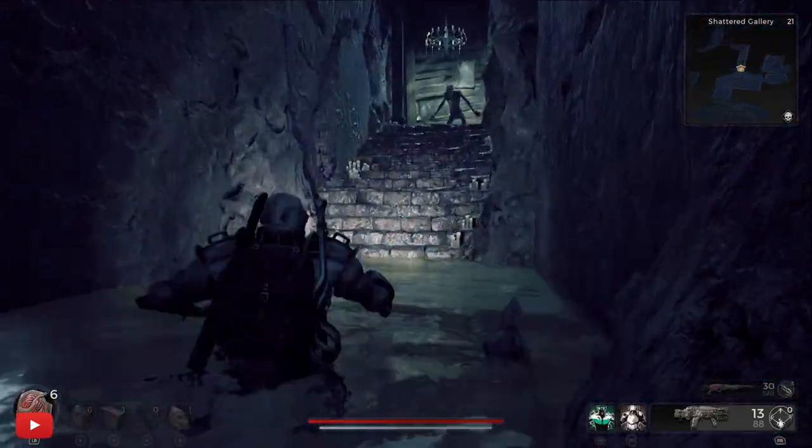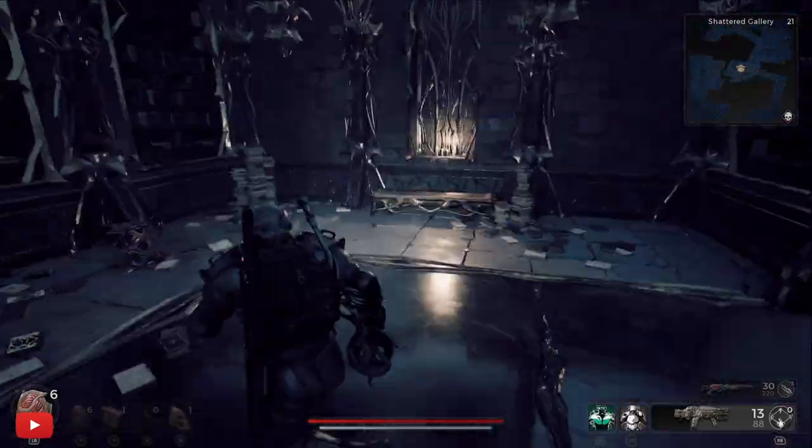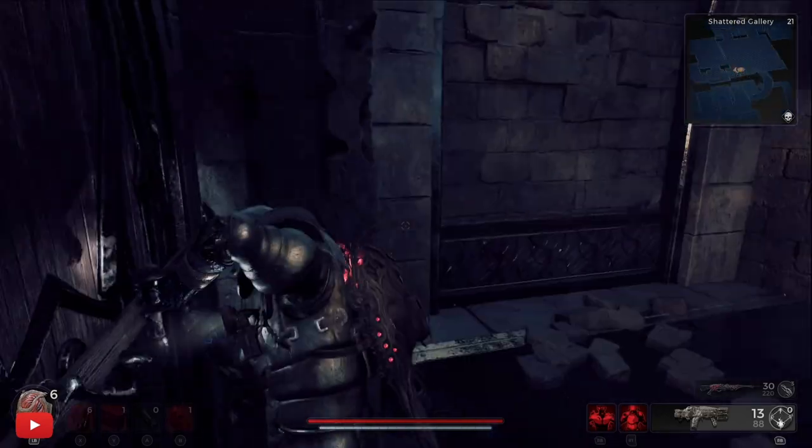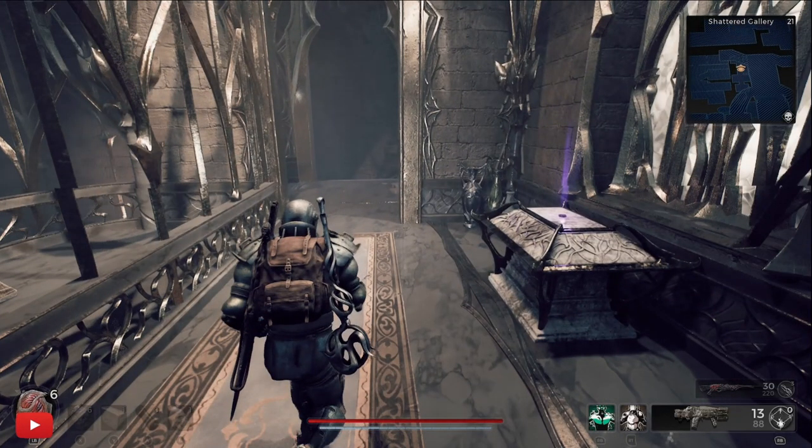Coming back on yourself there's a staircase — head up to the first of the three locked doors. This is not the one we wanted originally. Here's the second, and this gives us our third hidden item in this dungeon section: the Sapphire Dreamstone, which is a good item for melee builds.